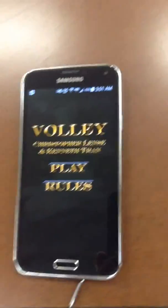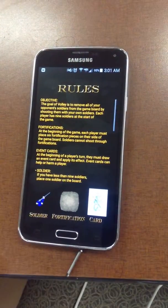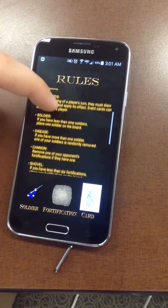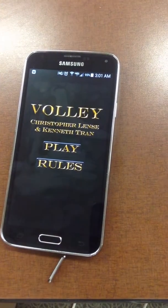There's the opening screen where you have options for play and a button where you can check out the rules of the game. Here's a text view that you can scroll down and see all the rules. I'll go through the rules when you're playing the game.